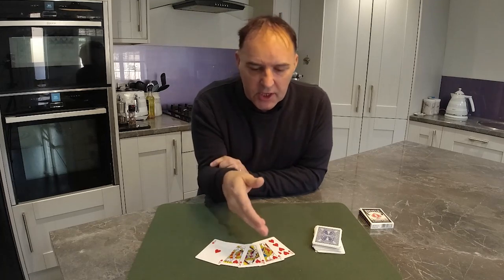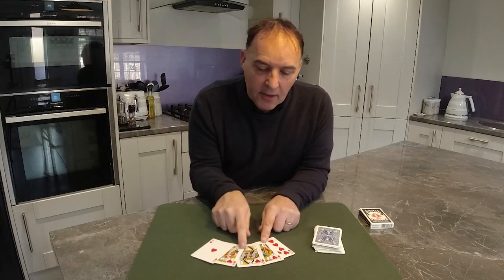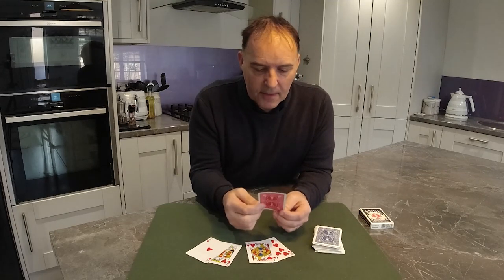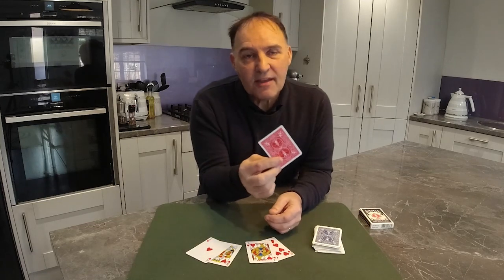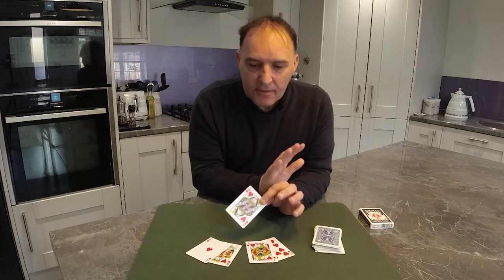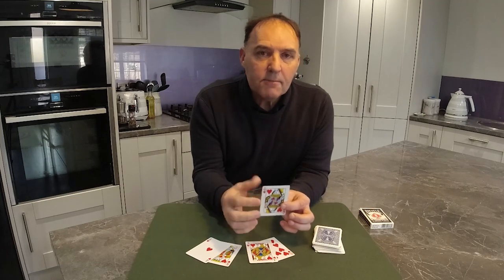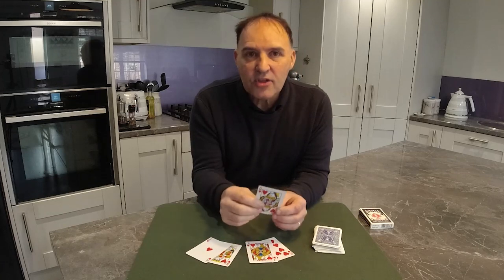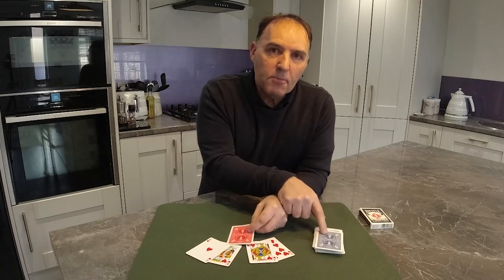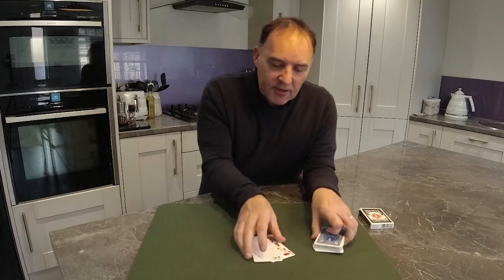You don't have to use hearts — if you want to use the five clubs or spades, you can. All you need to do is switch out the card that you're going to force. We are going to be forcing this card onto the spectator — that's how the trick works, there is nothing magical at all. I want to force the queen because I'm pretty sure there's a high chance they will say that. So I've used a red backed queen. Make sure you take the genuine blue backed queen out of the rest of the cards and you're good to go. Put these in the pack and shuffle them up.